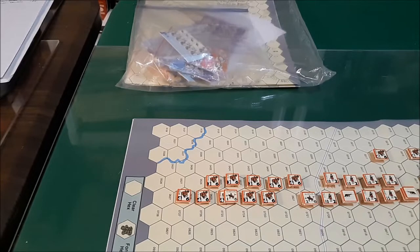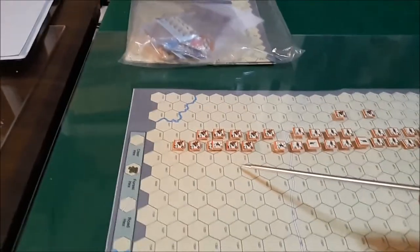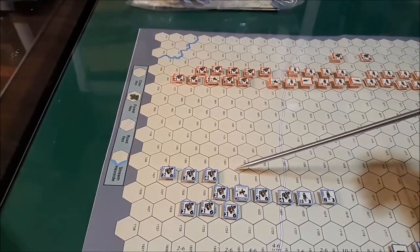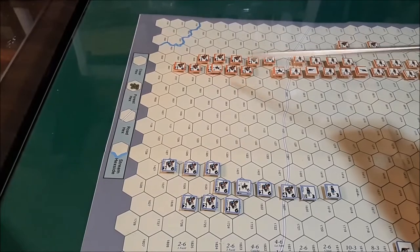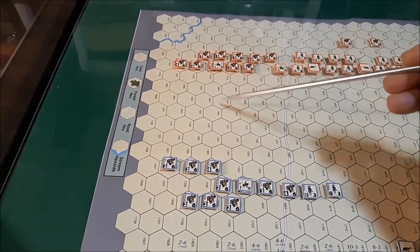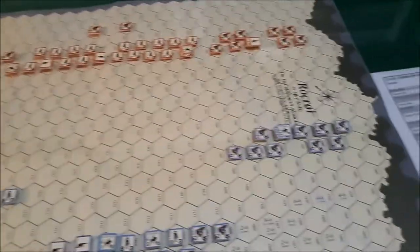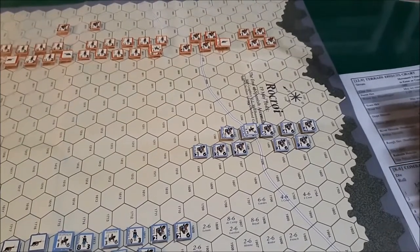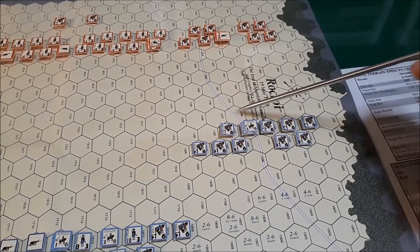We are going to move this wing of cavalry — the Spanish horse — and engage the French cavalry wing over here on the left-hand side. I don't think we can quite reach it: two, three, four, five, six. We'll be close on the Spanish left flank. They will be able to engage the French horse — one, two, three, four, five, six — so a few of them can anyway.